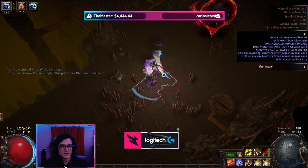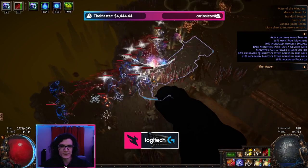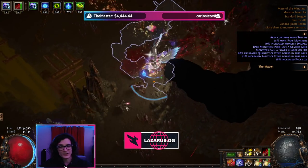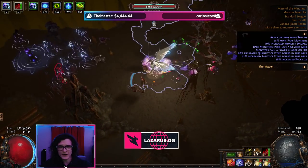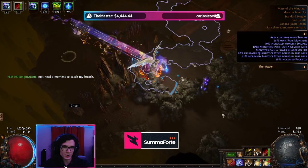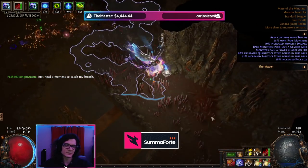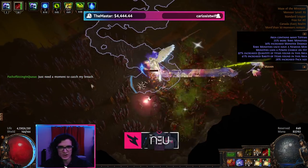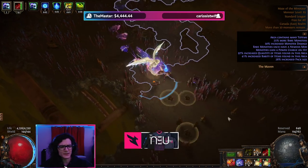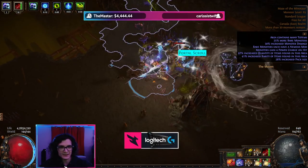Let's jump into the showcase — we're going to clear with Exsanguinate. The way this build works is it's super comfy. You basically just throw down your traps, walk around, your traps trigger, and everything dies. Even in a pseudo five-link in some one-chaos boots, this Exsanguinate skill is so good at clearing. It throws up to nine projectiles, and then you throw in a Chain Support which adds like two chains.